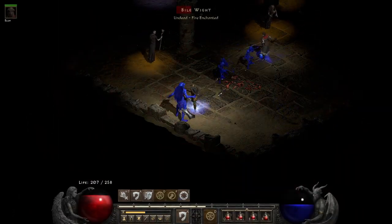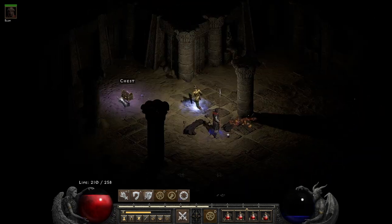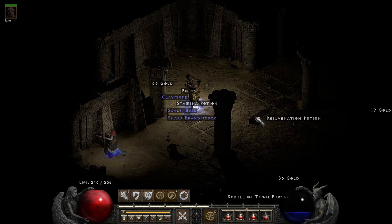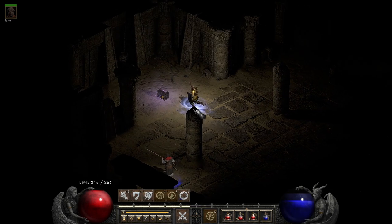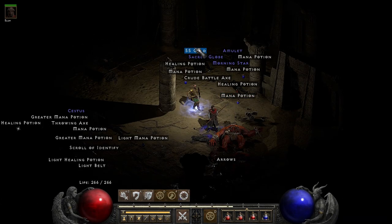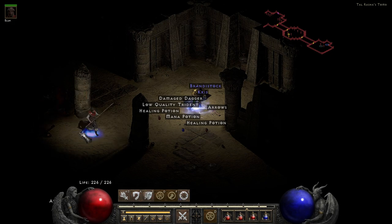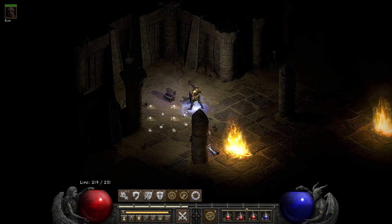One final note of interest when looting these tombs: in all three runs, the chests didn't drop anything worthwhile. All the quality loot that dropped was either from enemy kills or corpse and urn checks. I'll spare you all 21 chest openings, but please enjoy this small montage of continuously disappointing chest openings, even with 130 magic find.